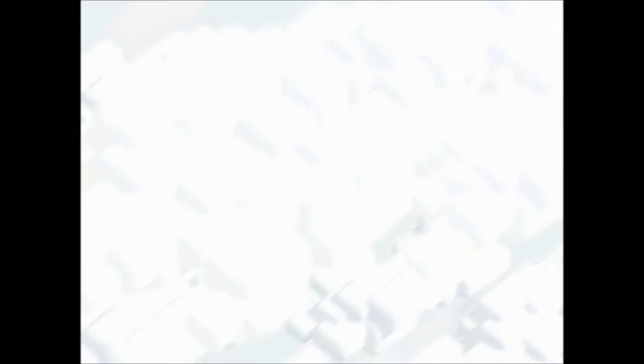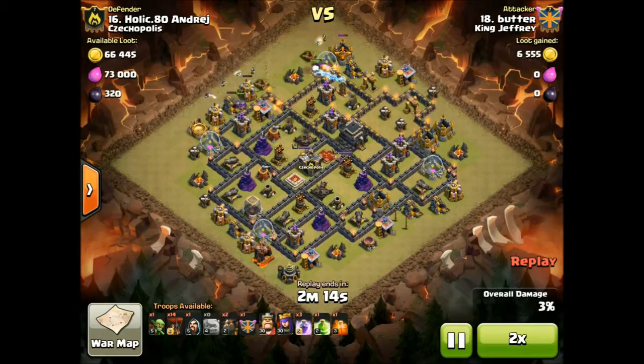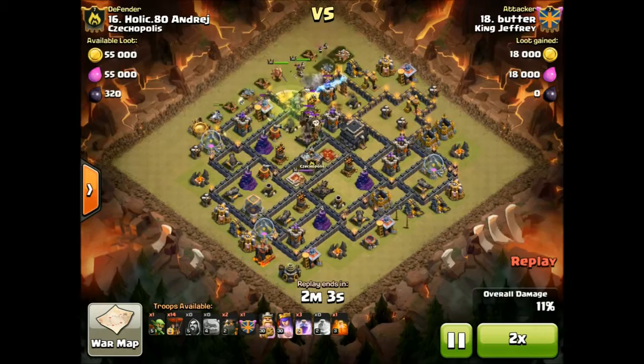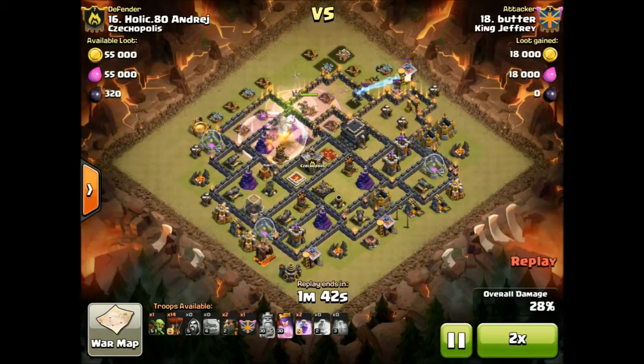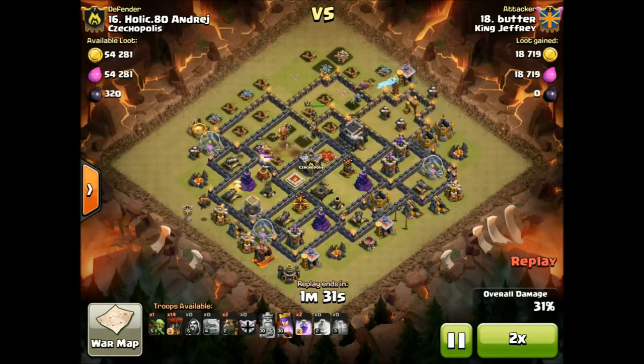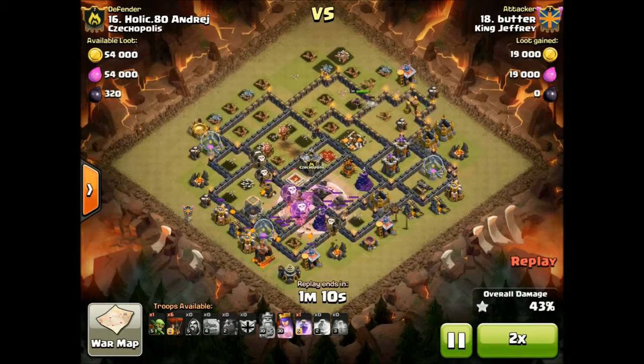Let's move on to the TH9s. Number 15 didn't get 3-starred. Like I said at the beginning, it was left to 4 members to get all the 3-stars - we need to be better than that. Their bases weren't terrible, but a lot of them weren't great. It got to the end and a TH10 - Credo - had to clean up the number 25 base, which was basically a TH8 with crossbows. That shouldn't be happening.